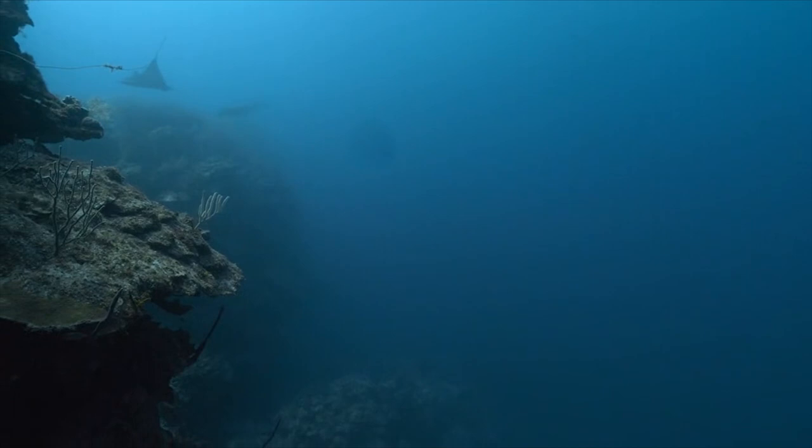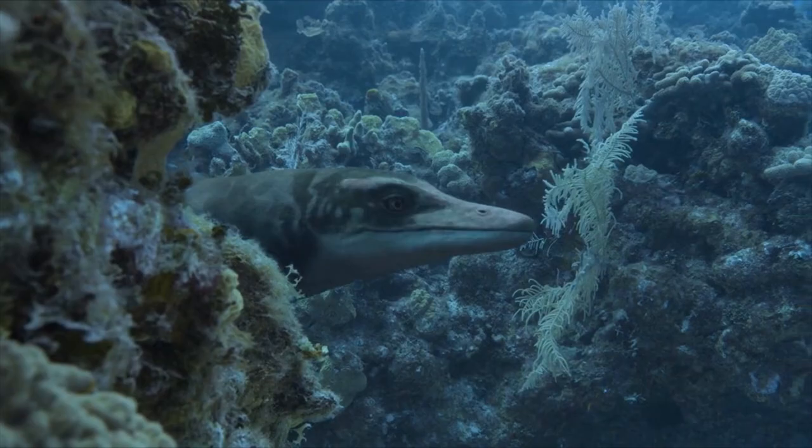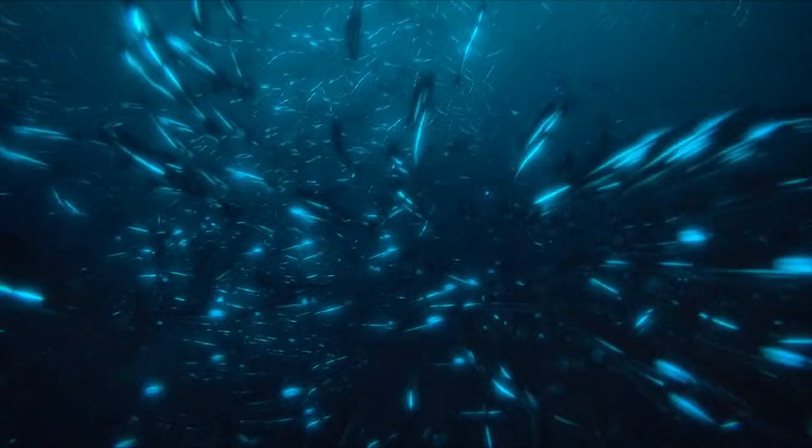In the first segment, the first sea creatures we saw are prehistoric rays in the distance. I believe rays have been around since the Jurassic. Then comes the Mosasaurus hoffmanni lurking near the corals. There was also a much smaller mosasaur, the Phosphorosaurus. Phosphorosaurus have large eyes for better vision, making them nocturnal hunters preying on lanternfish — fish that can glow because of bioluminescence.